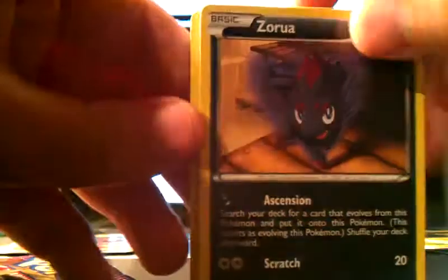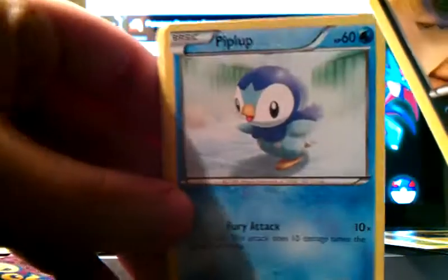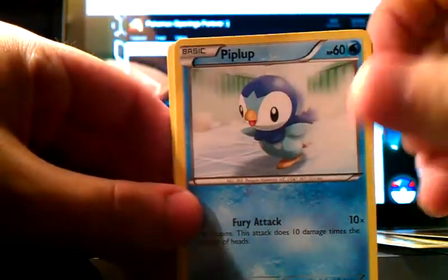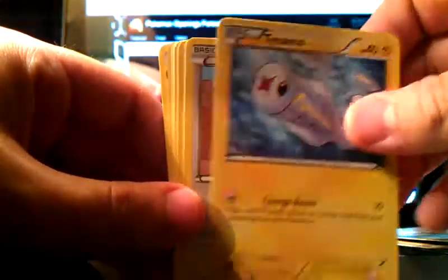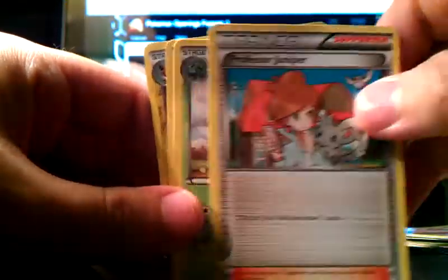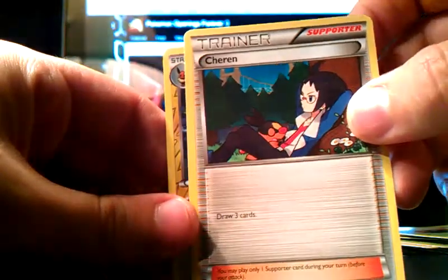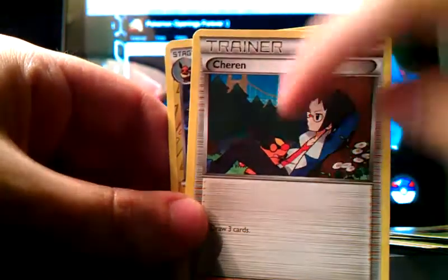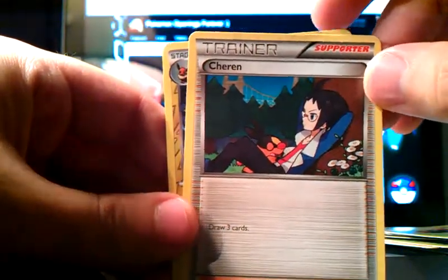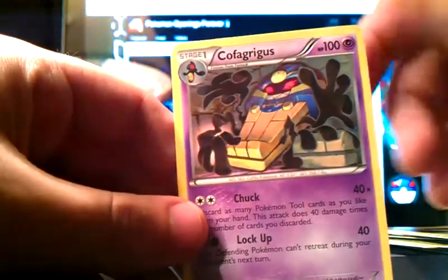Final pack: Ascension Zorua — which is good — Piplup, a 40 HP Dynamo, Lillipup, Chansey, another Juniper which is awesome, Venusaur, and a Cheren — really like the artwork on that with the little Tepig sleeping. Looks like Sky Arrow Bridge in the background. Jolteon reverse — love Jolteon. And a Cofagrigus.